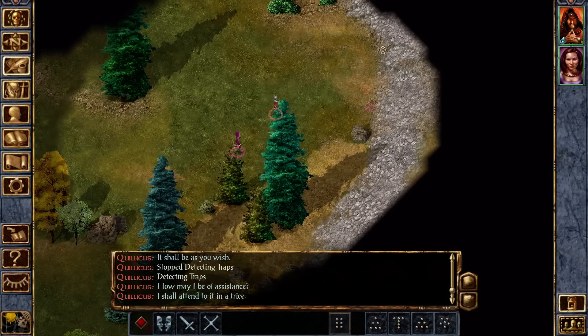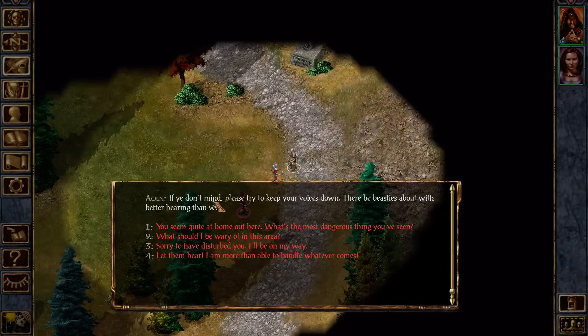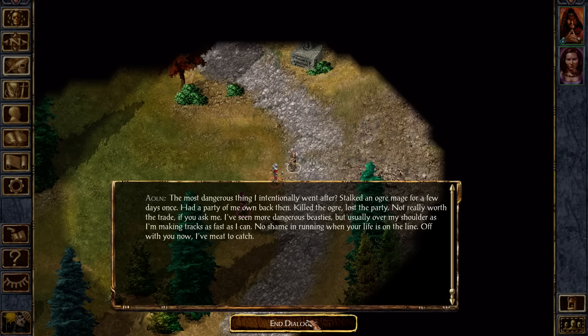So now it's starting to be very hard to hit. What's the most dangerous thing you've seen? An ogre mage. Fascinating. Friendly arms is to the north.